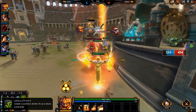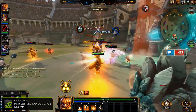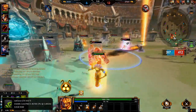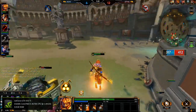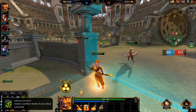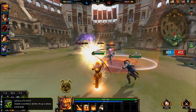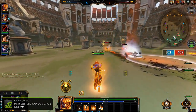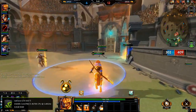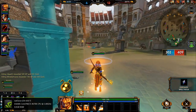It looks like we're going to lose this game. Ra's ultimate requires a lot of setup to execute, which is why Ra is not played in every single team. He's very much an average god. He's a good starter god though — he's quite simple to use. Doesn't take a great lot of ability to play, apart from maybe his ultimate which is quite hard to hit.